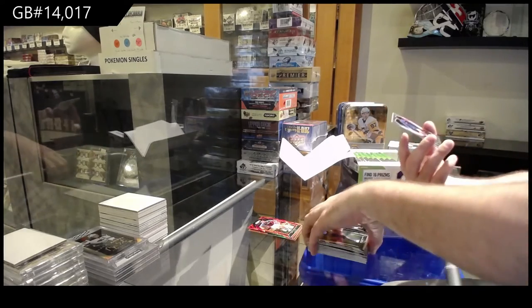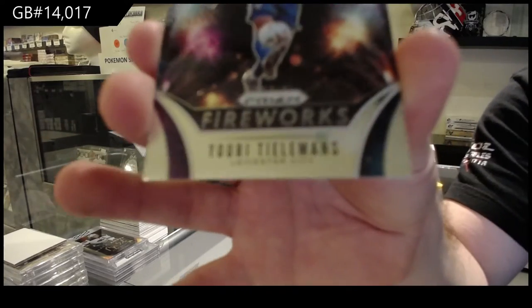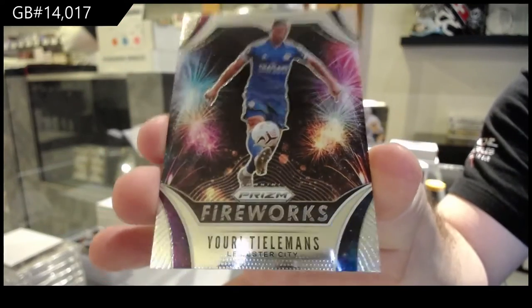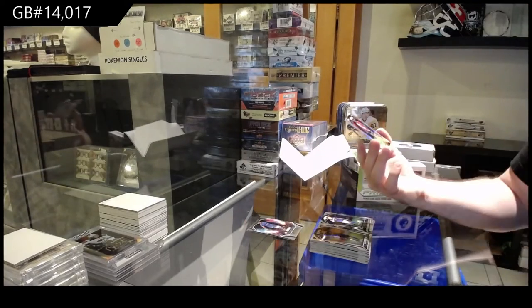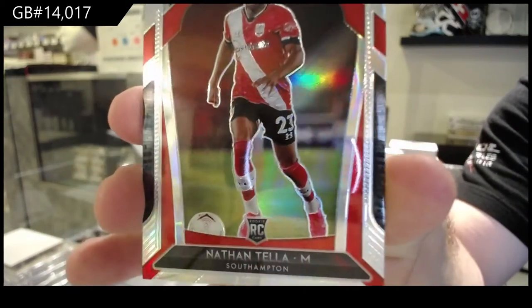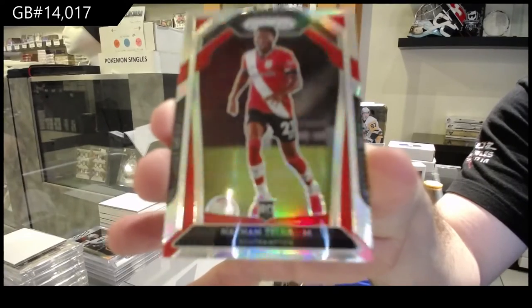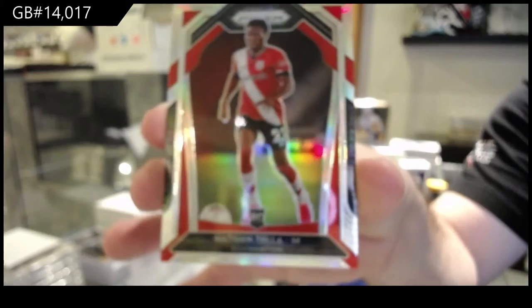We've got a Fireworks of Telman for Leicester. And we've got a Silver Rookie of Nathan Tella for Southampton. I know the Silver Rookies go quite well. Nathan Tella, Southampton Silver Rookie.